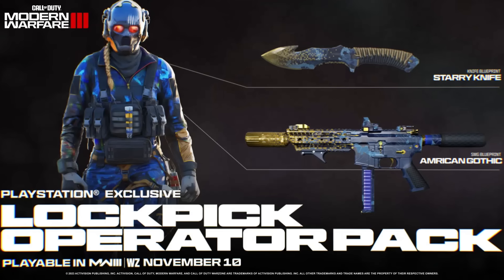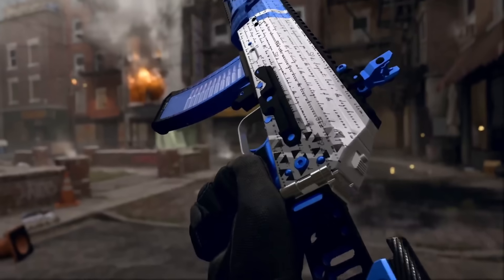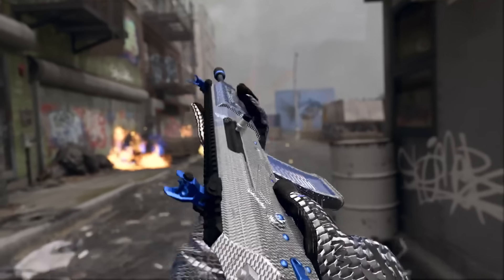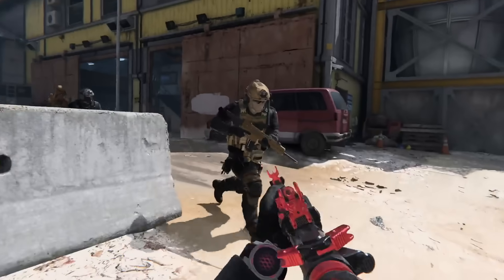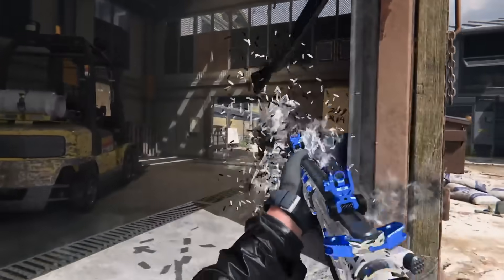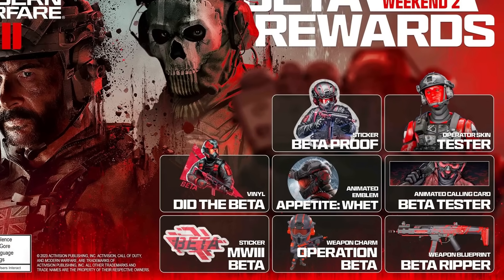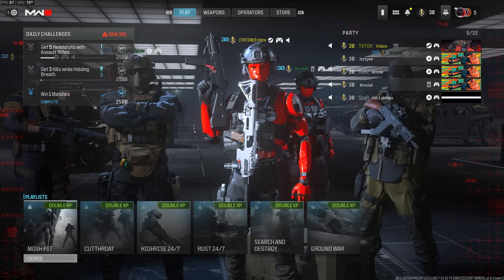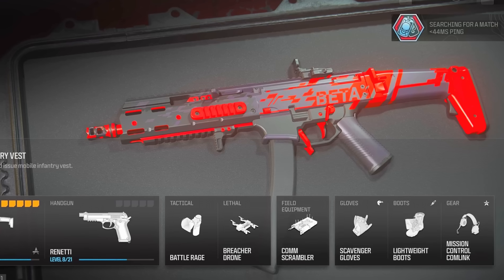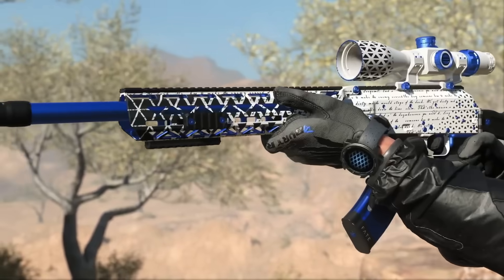The first set of items that are going to transfer over are the more obvious ones. For example, pre-order bonus rewards that you are waiting on that you don't currently have in the game — like the Lockpick operator for PlayStation users. If you got the vault edition, you have the Nemesis operator pack. There's also the Twitch viewership rewards for watching the beta — those weren't granted into MW2 but will be given to you in MW3. This also includes beta rewards you were able to grind out, like getting to level 30 to unlock the Jabber operator skin and the Striker weapon blueprint.